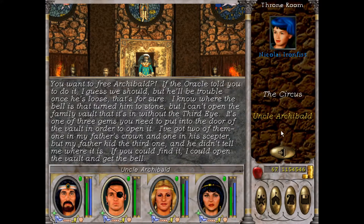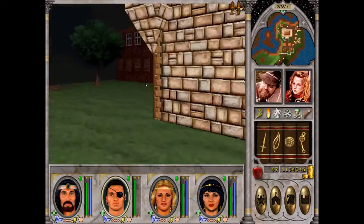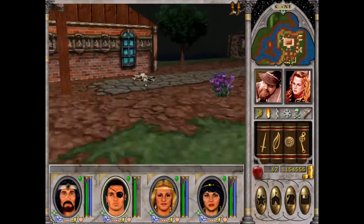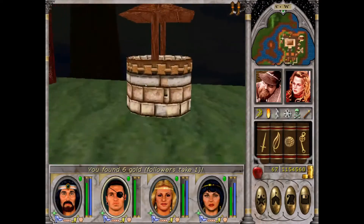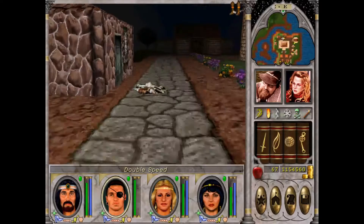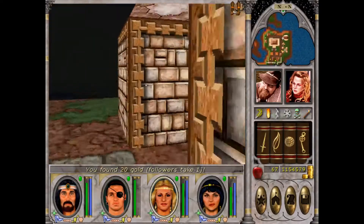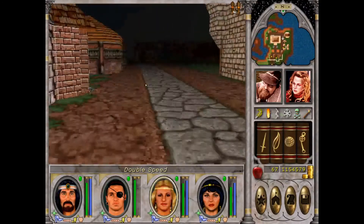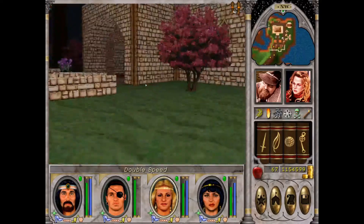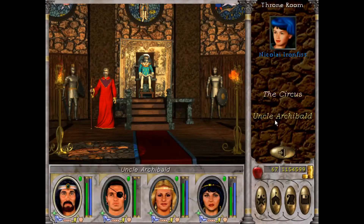If you could find it, I could open the vault and get the bell. I know where it is because I looked it up. Let's clean up the corpses. It's actually in this well, which didn't do anything before. That's pretty mean — it doesn't do anything the whole game, and suddenly you have to click there to finish this quest. And well, it's late, but anyways — got it.